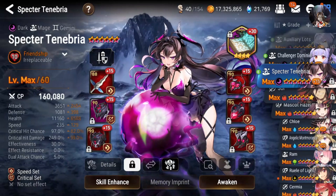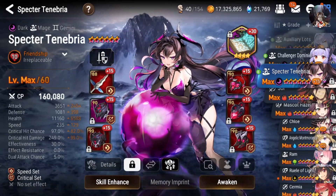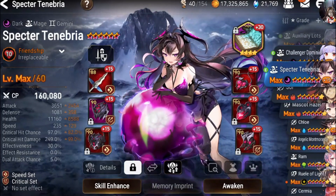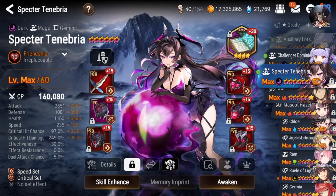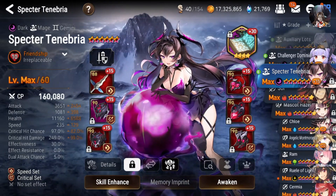Spectre Tenebria — one of my best heroes now. She's on Tagal and she's very fast at 235 Speed, with a lot of crit damage, attack, and decent defense and HP, so she can maybe survive some damage. She's a Tagal holder, so I can even use her to refresh turns with things like mid Chloe for example, if I get silenced. Or I can just use her with Pavel.